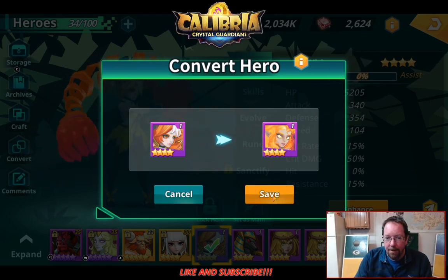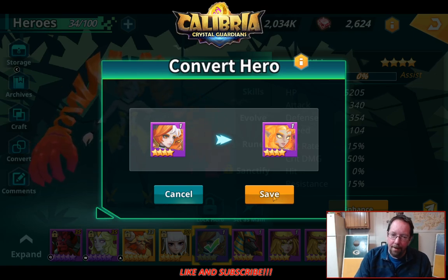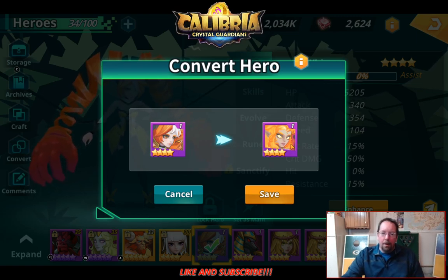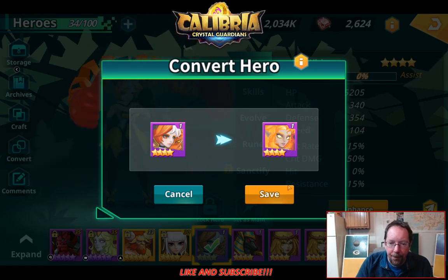And that is the Fire Spirit. Here's something else you should know: when you do convert, as soon as you hit the button it's going to spend your conversion essence. But if you like this monster more than the one you converted, you can click Cancel and keep it — but those essences are gone. I do like this; it's the Flame Spirit, and I have one. I can use this for skilling up or possibly sanctifying. So we're going to keep that.